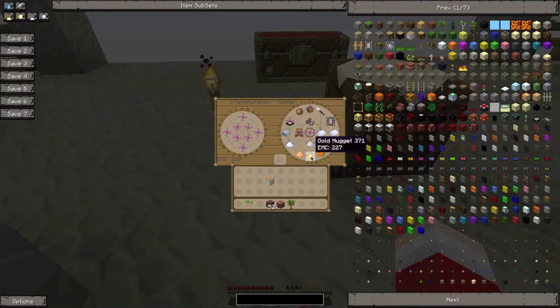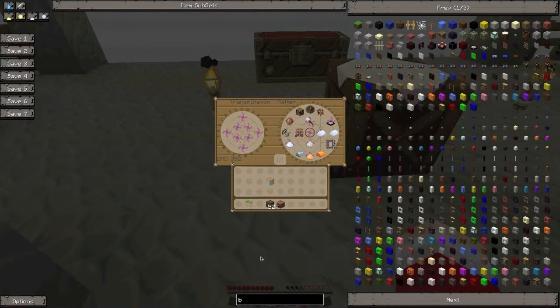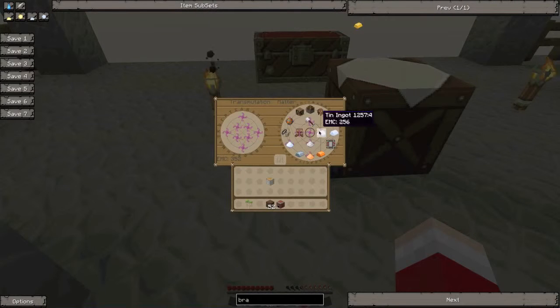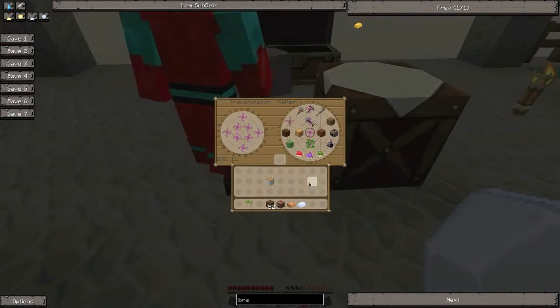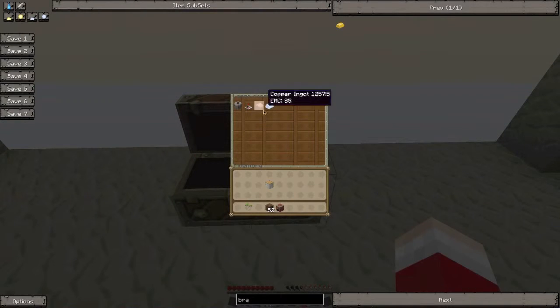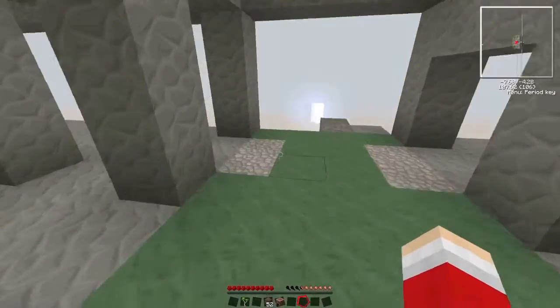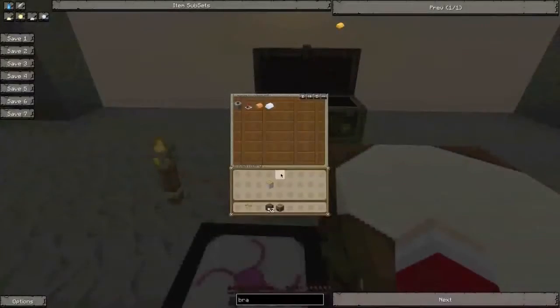Can we make another transmutation table? Well, one for each of our rooms. Can I use this one now? Oh, a piston — that would have come in handy earlier. Can you guys see my EMC in yours? No. Okay so copper is 85 EMC. We need three copper and one tin ingot. I think I've got a silver ingot which can be transmutated. How many more tin do we need? Two more copper.